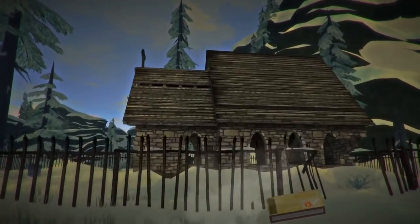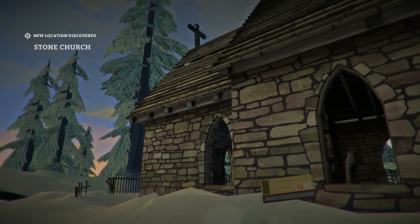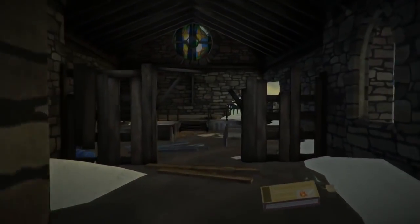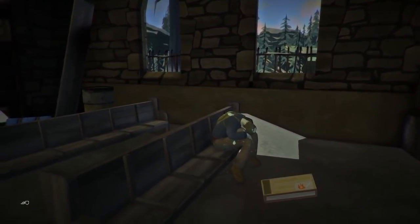Number 5: The Church. If anything sums up the feeling that you're trapped in a god-forsaken world, it's this abandoned, broken-up church in Desolation Point. With a quiet beauty all of its own, it's one of the many unique locations in the game that serves no real huge gameplay purpose, other than to construct a compelling world that feels real and lived in... once.